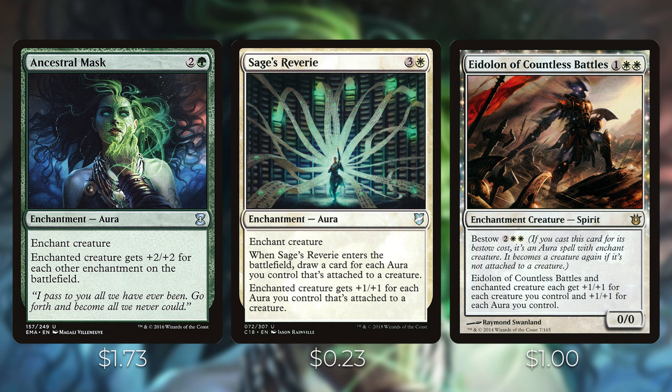Eidolon of Countless Battles is one white white for an enchantment creature spirit with bestow at two white white. Bestow lets you cast it as an aura; if the enchanted creature leaves, it becomes a creature again. Eidolon and enchanted creature each get plus one/plus one for each creature you control and for each aura you control. This is very powerful since we play an aura strategy with 30 enchantments and we also generate a token every time we attach an aura with Siona on the battlefield.